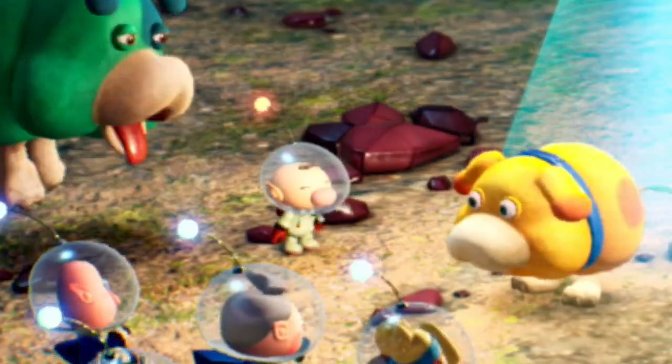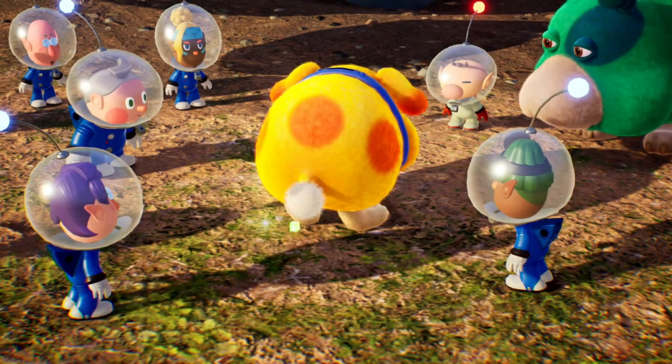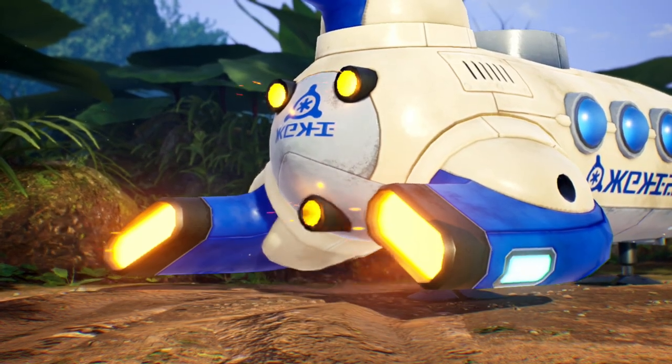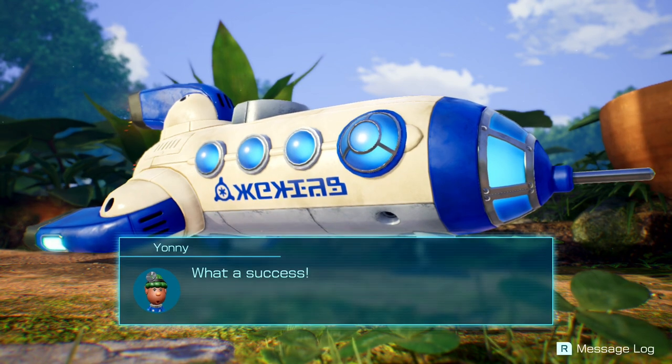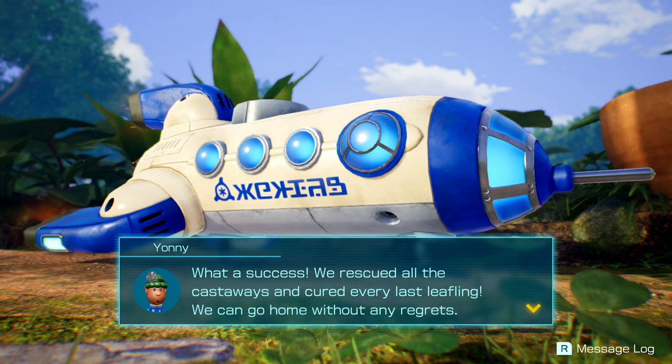Oh my god, Olimar's so happy. What if it doesn't work? What if it hurts him? It worked! Our flight path is clear and all safety mechanisms are in good working order. Alright, ready for fucking launch. Why'd they say that in a Nintendo game? What a success — we rescued all the fucking castaways and cured every fucking last fucking leafling. Why are they swearing so much?